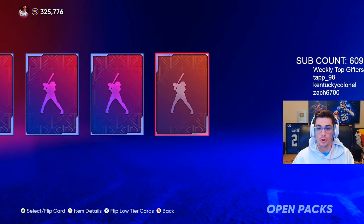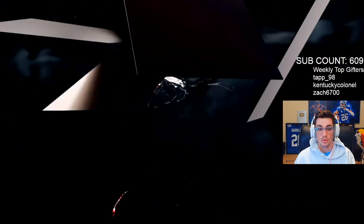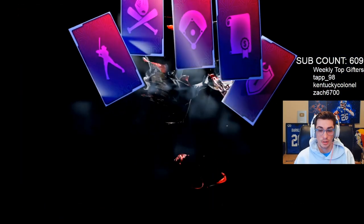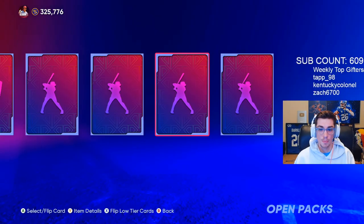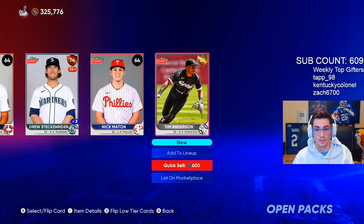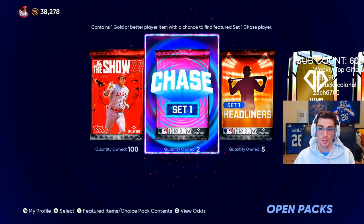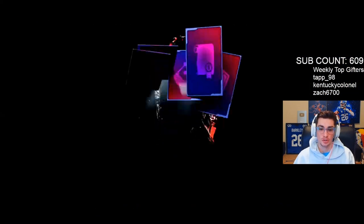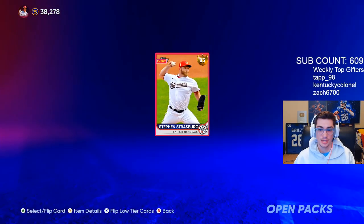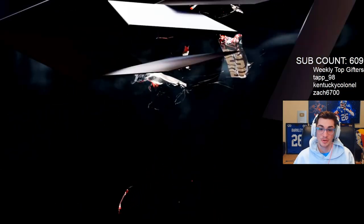We're straight into the packs hoping to get a big boy. Mike Trout is obviously the big one you want, but Shohei Ohtani, Ronald Acuna, Aaron Judge, Fernando Tatis Jr. — you guys know the big ones. Hoping to get really lucky. First gold of the year is Tim Anderson. Let's get into ripping — I'm gonna start with the chase pack because this could be absolutely huge.